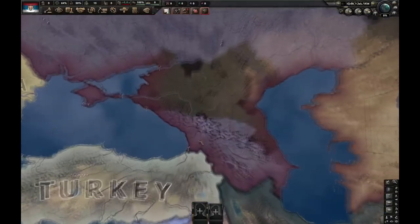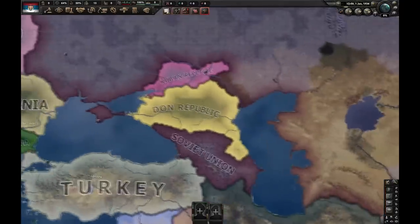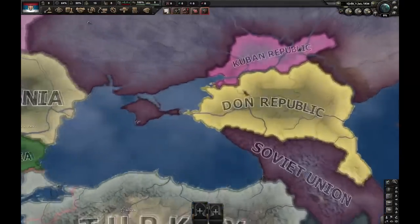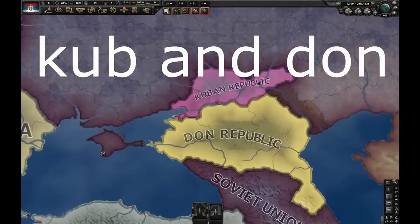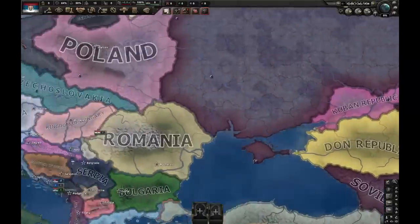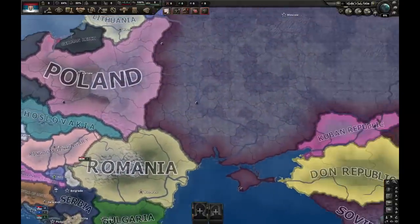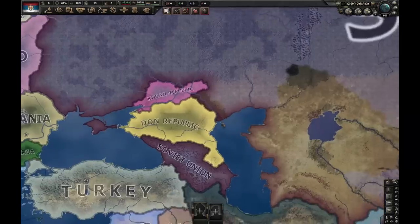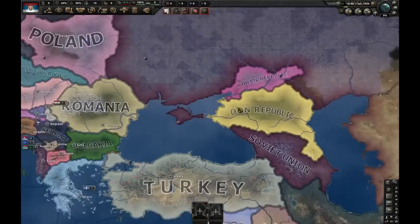Moving a bit east, in Russia we have the backroom countries of Kuban Republic and Don Republic — basically Kuban Host and Don Host. These countries have the TUB and DON tags respectively. You can get them if you go for the Cossack King path as Poland, but these are not their correct borders.